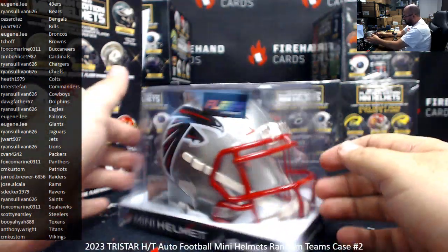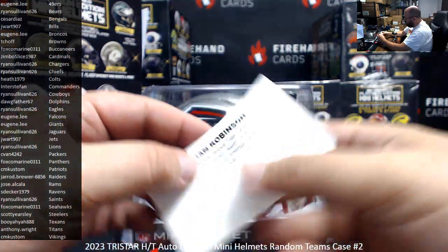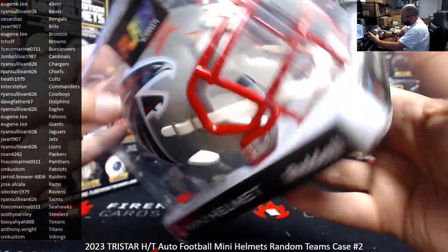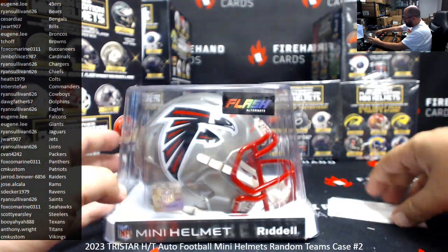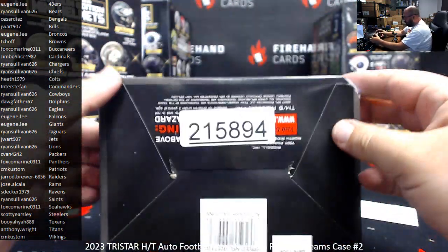Got a Falcons flash alternate here — this will go to Eugene Lee. We got Bijan Robinson. Where's the signature? Oh there it is — it's signed in red, right there on the front. Very nice. Eugene Lee gets that one.